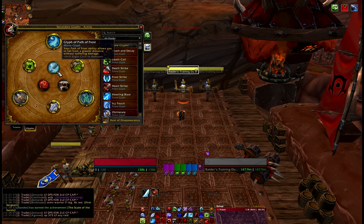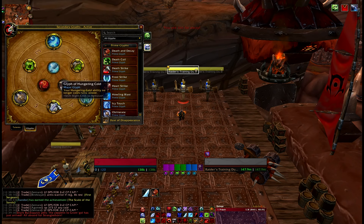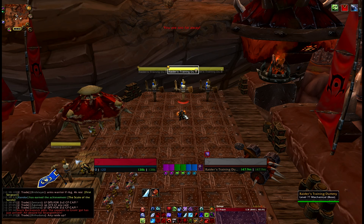Path of Frost allows us to fall from a great distance without taking damage. There are some mechanics where you get thrown in the air or might fall off something — it's just there if you need it. If it saves our life one day, that one day is enough to warrant a glyph. Glyph of Hungering Cold costs no Runic Power and we very rarely use it. These are your primes — the really important ones — the rest are just nice little additions.